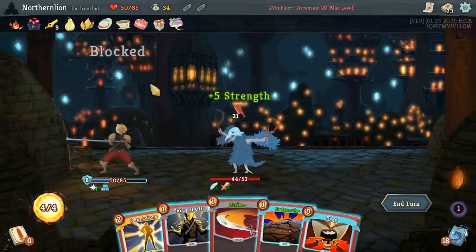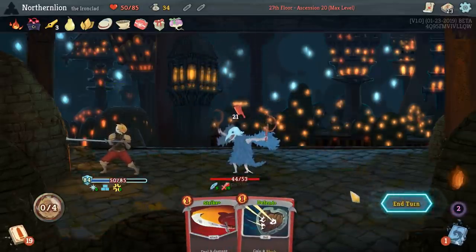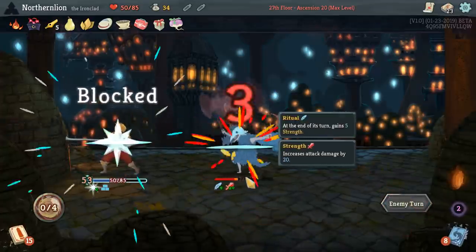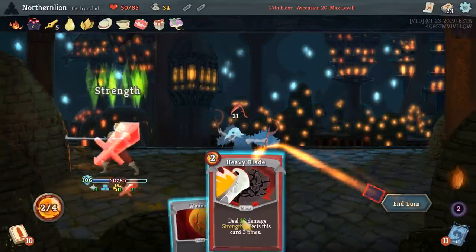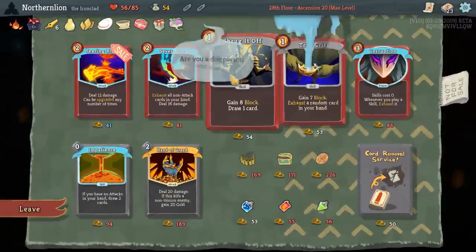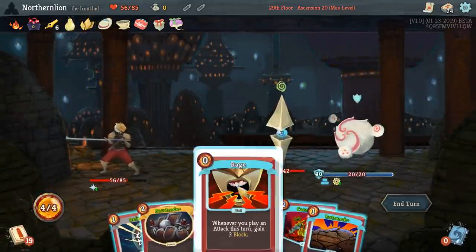You can play your wounds, buddy! So this is kind of like your dream turn — you hope to finish it off with a Body Slam. This is a good indication that when the draw is right and you can play your wounds, and you've got your Barricades out there — you can really get into some extreme damage. And I don't think we need any of this. Not going to have the cash to do anything except maybe remove a card. We're going to add another Shrug It Off — if nothing else, it helps us get to what we're looking for faster. This is a very dangerous fight for sure.